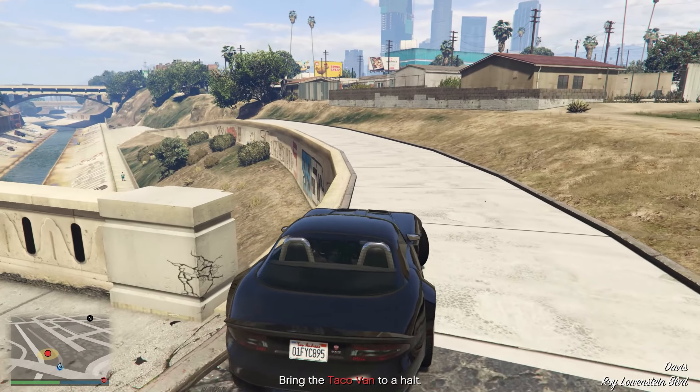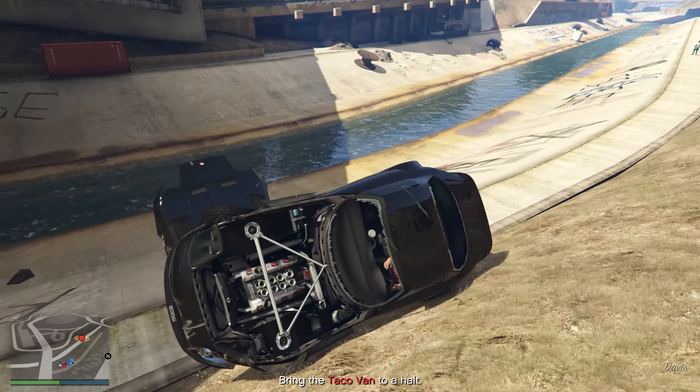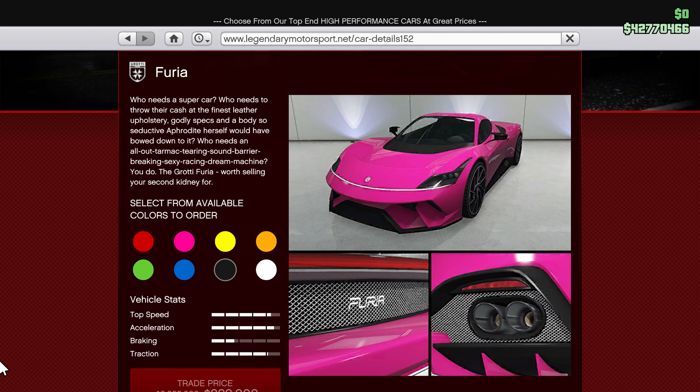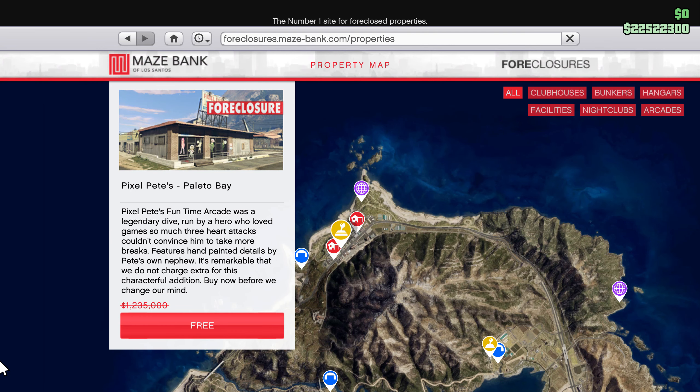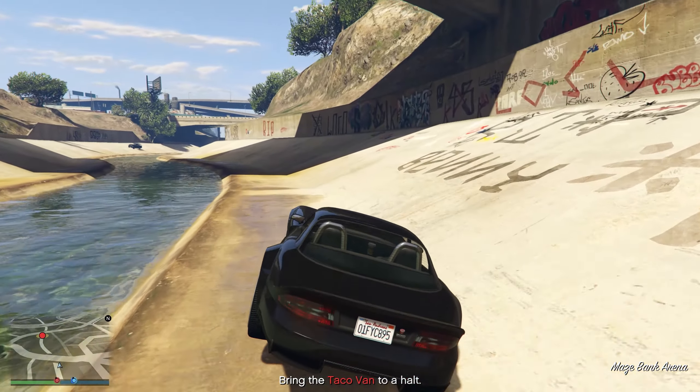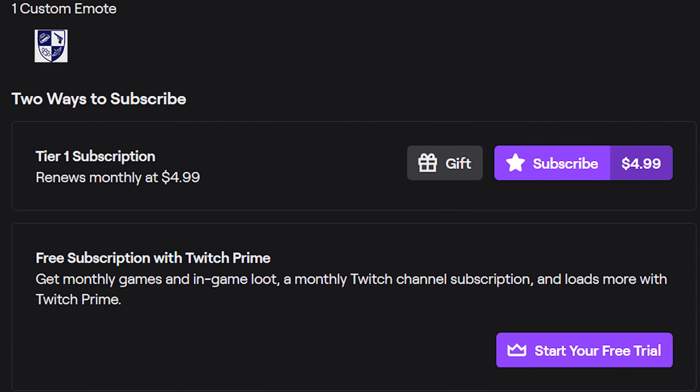Twitch Prime members, if you link your Twitch Prime and Social Club accounts before May 27th, you'll get $200,000 for free. You'll also save 60% off the Grotti Furia and 80% off the Mammoth Tula. You can get a 100% rebate if you purchase the Pixel Pete's arcade property in Paleto Bay, making it essentially free.